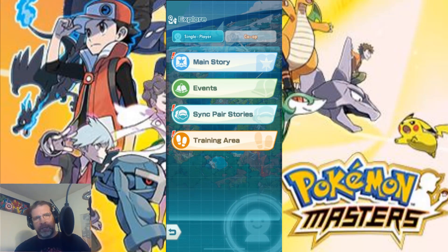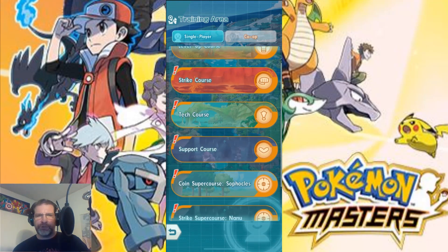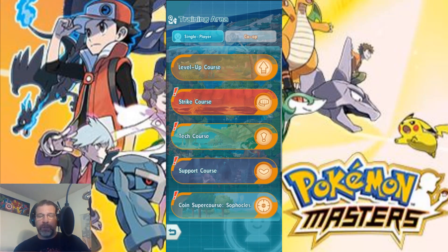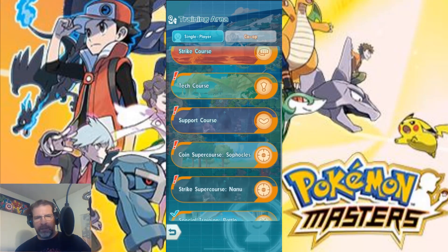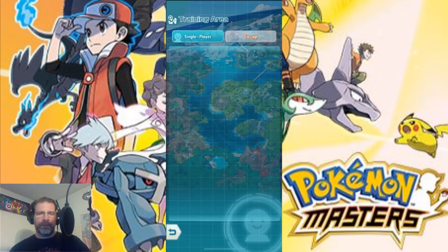So this game does a couple of things a little bit differently. If I go into the training area, this is where you're going to farm all your different materials — your level ups, your strike, tech, and support. Those are the different types of characters you have: strike characters, tech characters, and support characters. These super courses down here are levels that pop up during the week for different materials — coin, strike materials, and a special training battle technique you get a little bit later on.